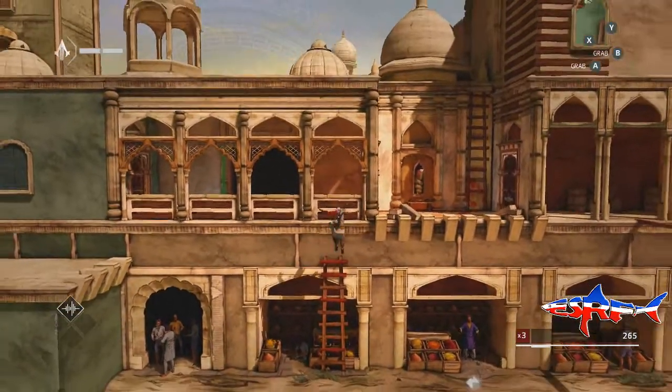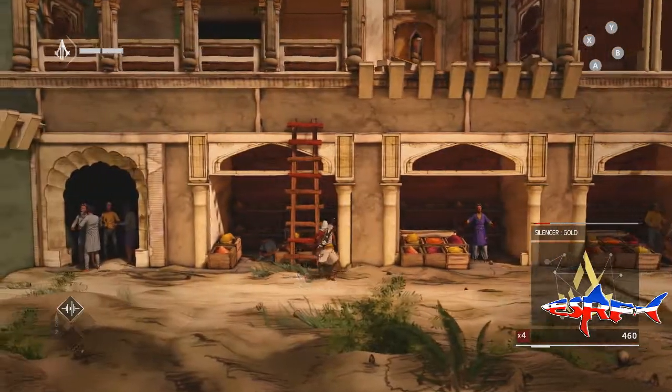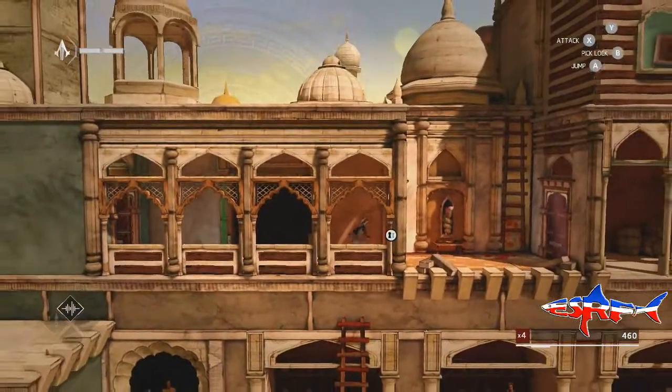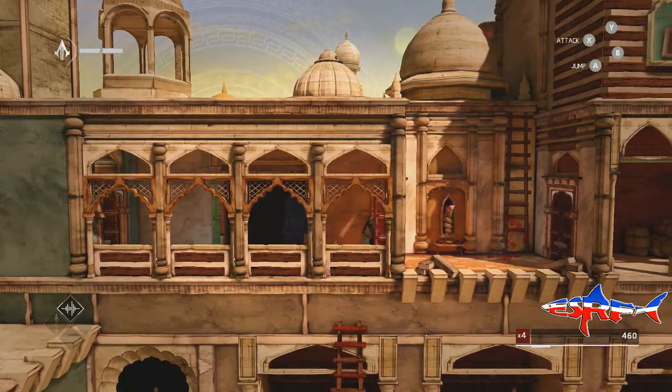So as you can see I'm just working my way through this level. If you notice any cuts that don't exactly match up, there was a helix glitch just like it does in real Assassin's Creed. If you see a little glitch where it doesn't exactly match up it's probably because I died, and I did die quite a lot.